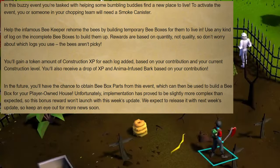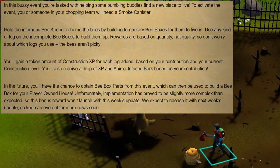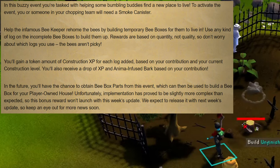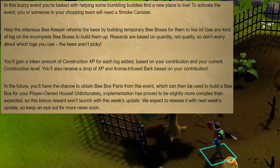Next up is the Beehive event where you'll be helping a group of bees build a new home. In order to spawn this event, either you or somebody nearby must have a smoke canister in their forestry kit. During this event, you can use any kind of log on an incomplete bee box to help build them up — the type of log does not make a difference to your rewards. For each log you add, you get a set amount of Construction XP based on your contribution and current construction level, as well as woodcutting XP and anima infused bark. They noted that next week they're planning to make it so you could also obtain bee box parts from this event for your own POH as well, but there were some issues implementing it into this week's update.